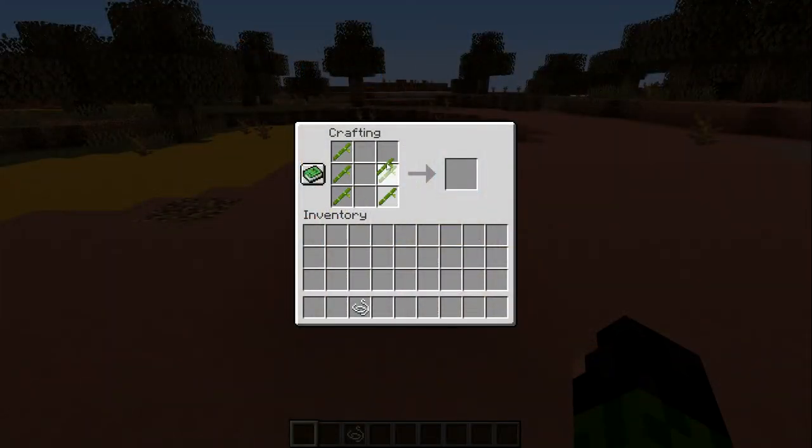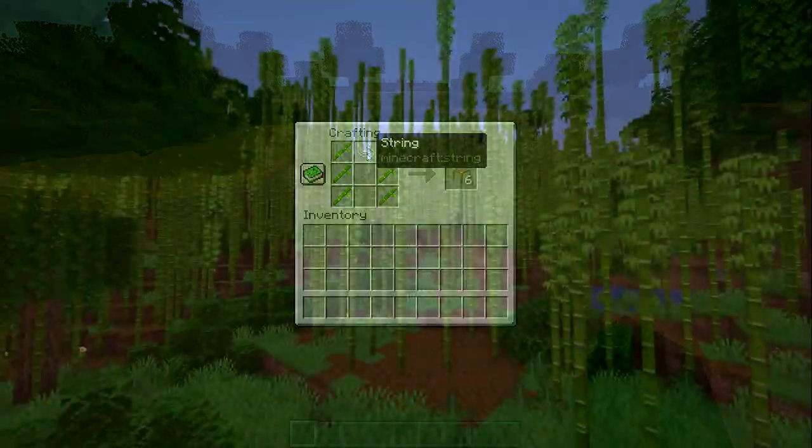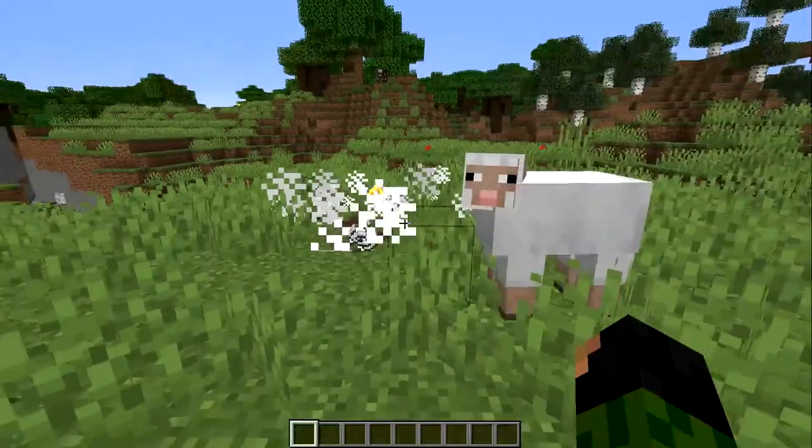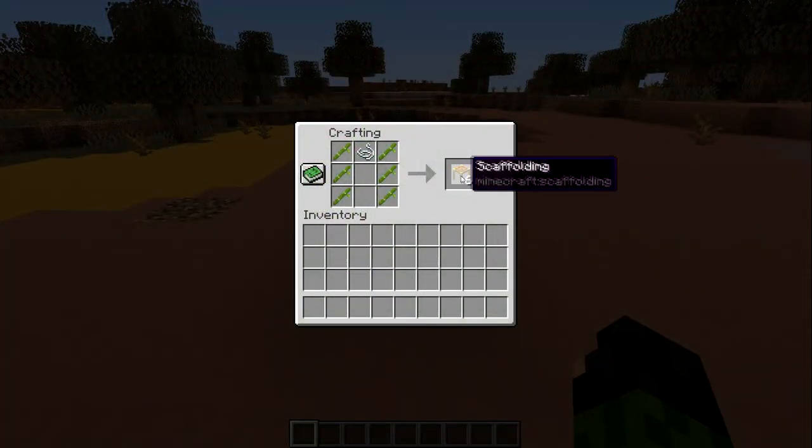To craft scaffolding you need 6 bamboo and a piece of string. Bamboo can be found in the jungle and I'm just going to assume you know how to get your hands on some string. And then you get 6 scaffolding blocks from this recipe.